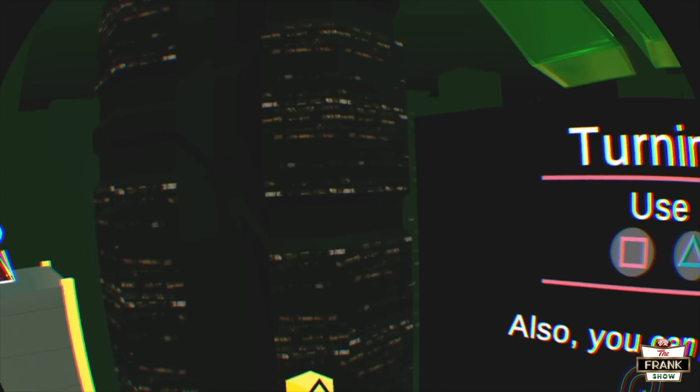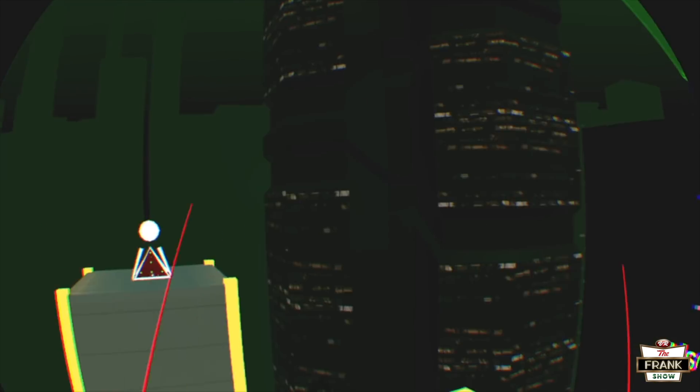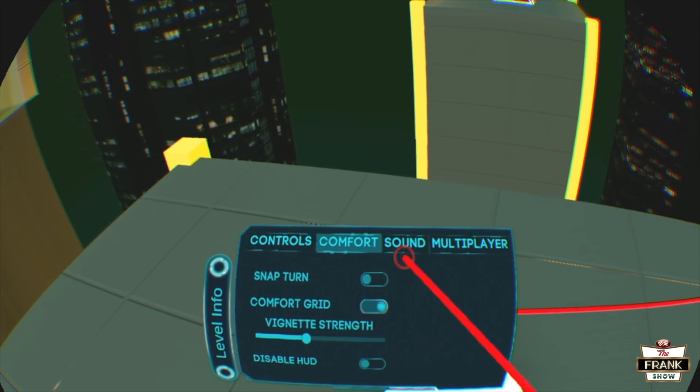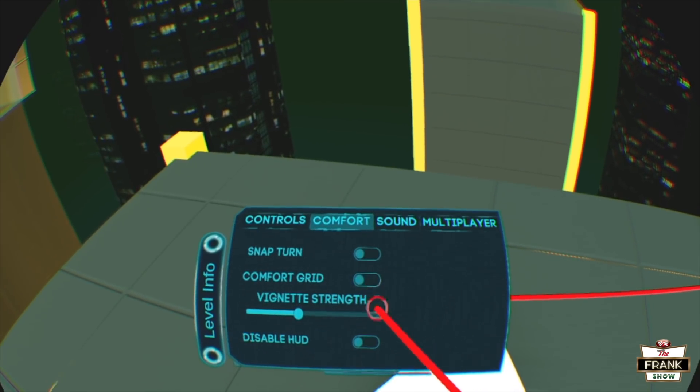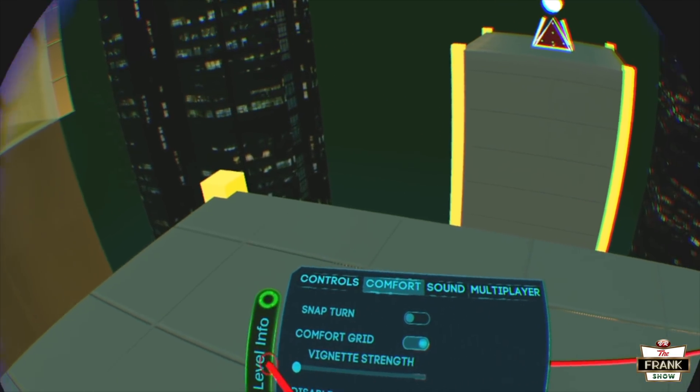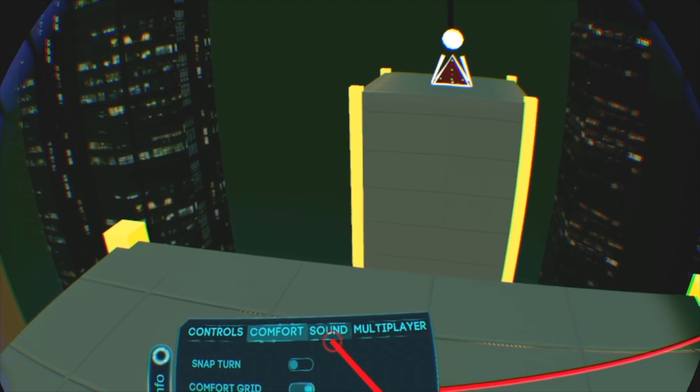Turning is done with either a click of the button or a hold of the Move button and flick of the wrist. I prefer the latter, but still haven't really found my comfort zone. It works well and offers both click and smooth turning, but it's kind of awkward to do while you're climbing, which can lead to some unnecessary rotation — but I'm sure I'll get it in time.